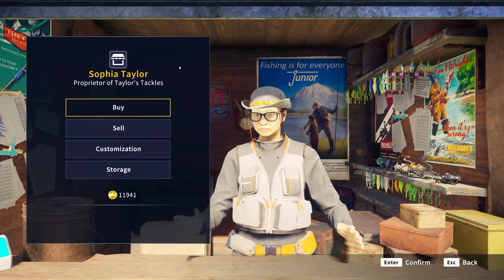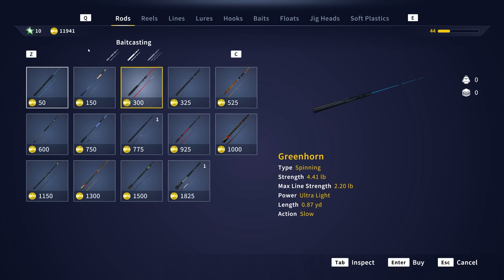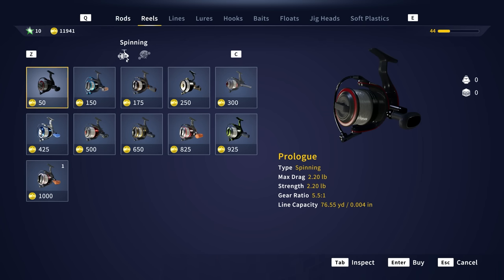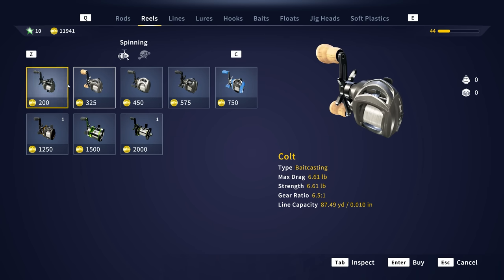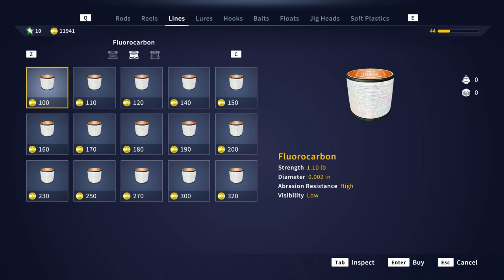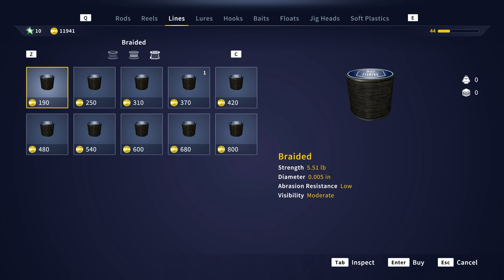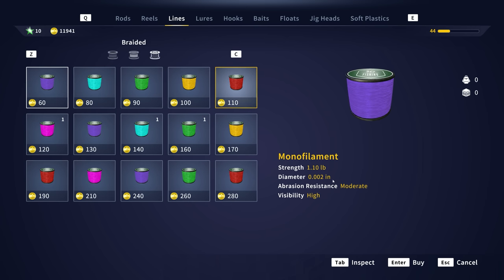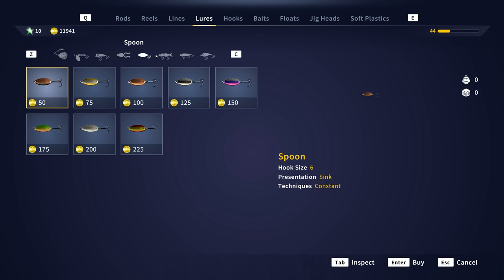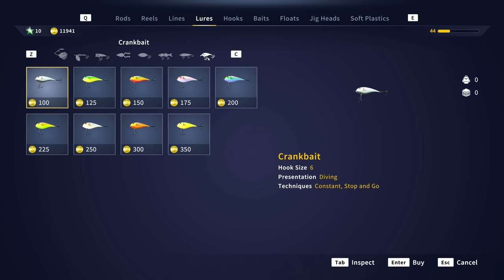Let's check out the actual tackle shop. We have buy equipment options — bait, spinning rods, bait casting rods, and match rods. Those are the three options. Then you have reels: spinning and bait casting. Lines: monofilament, fluorocarbon, and braided. You can see strength and diameter all the way up to 44 pound test. Abrasion resistance, visibility — I'm not sure if visibility matters much in the game currently. Lures: spinner baits, spinners, poppers, frogs, spoons, swim bait, jerk bait, and crank bait. Currently it seems to be the same four presentations and they all do the same thing.